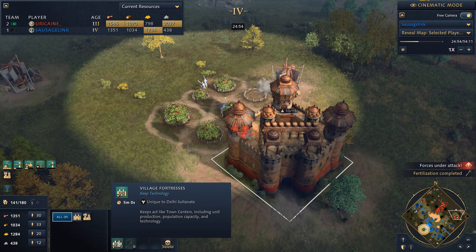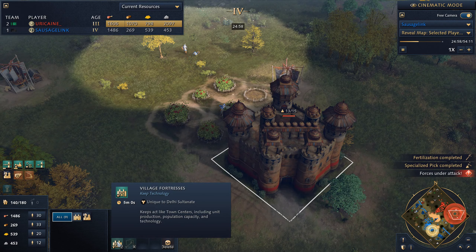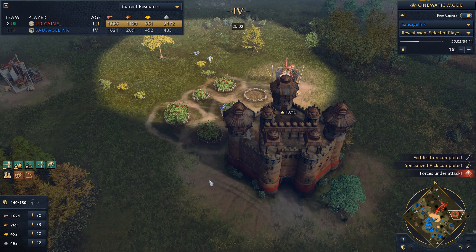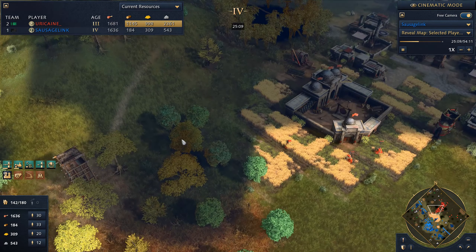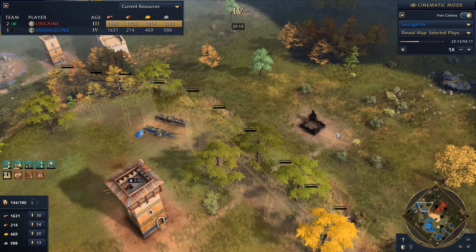Now we spot one of his keeps — he's going to research the Village Fortresses technology. Keeps act like town centers, including unit production, population capacity, and technology. Basically, he can produce villagers from his keeps and drop resources off at them. It's going to be very painful once he gets that technology.